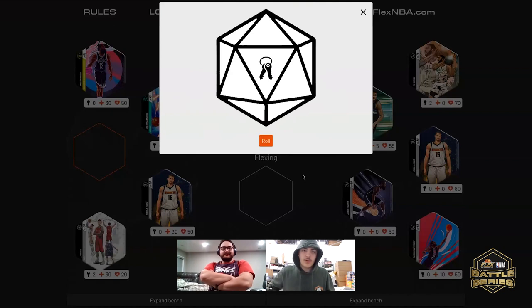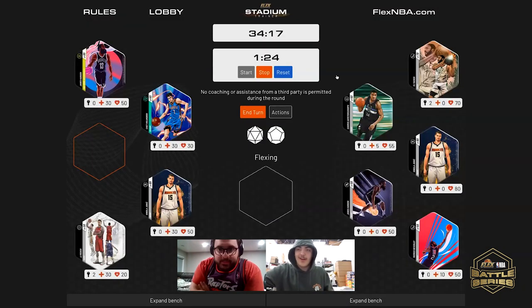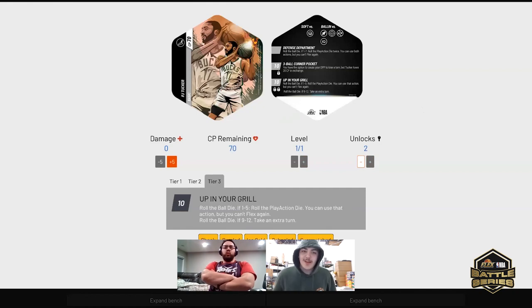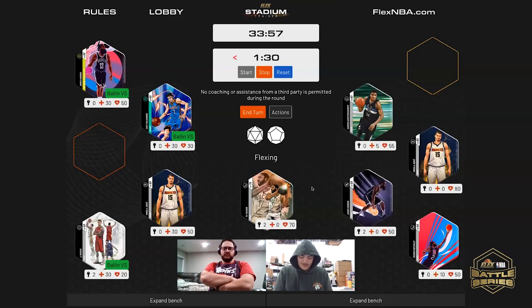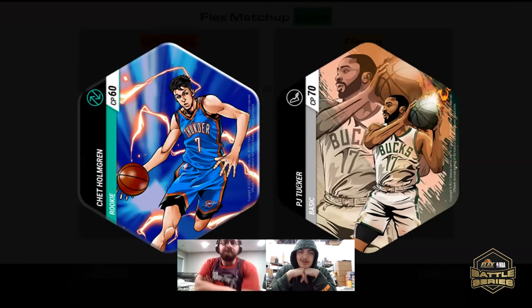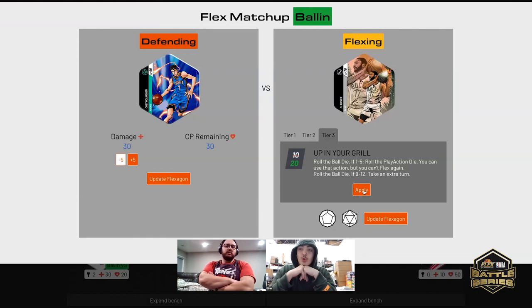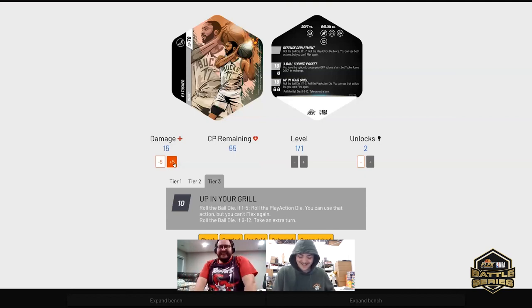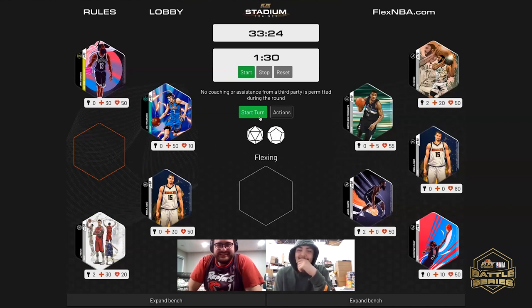A double unlock — would you like to use that on James Harden? James Harden moves to fully unlocked tier three. Who would you like to flex with? PJ Tucker. Which tier are you using — tier two? You'll flex John. Who would you like to defend with? Chet Holmgren. We'll apply 20 damage — he is balling against him. Are you going to exercise your option? Yep — that takes him down to 50. This begins your second run.